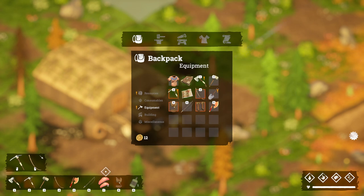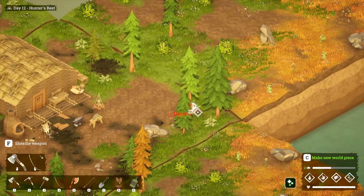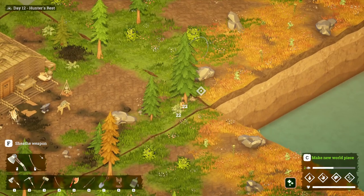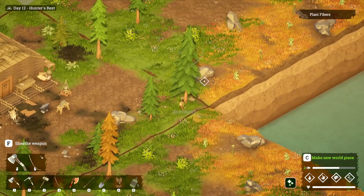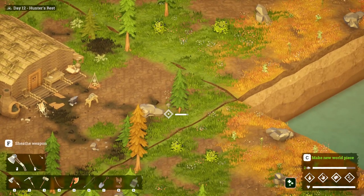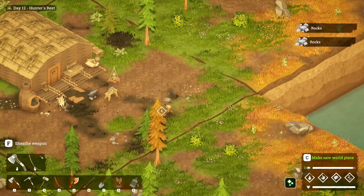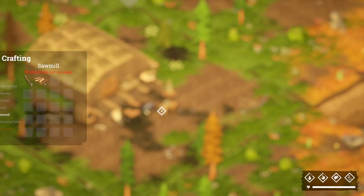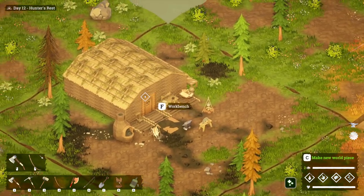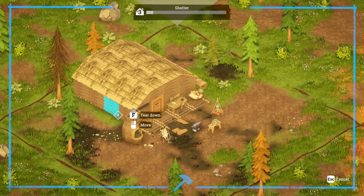Now we're going to go around with our new pickaxe and shovel. We'll put the spade in slot seven and chop down some trees — we need lots and lots of trees to upgrade our base and get those extra perks. When I come to the sawmill I'll get my wooden planks, but I'm not going to take too many, and there's a reason for that.